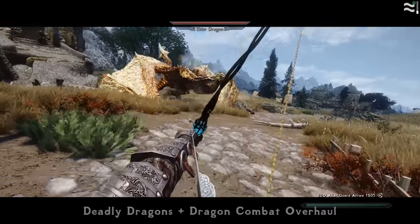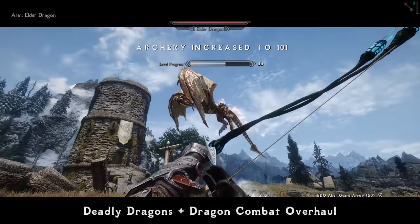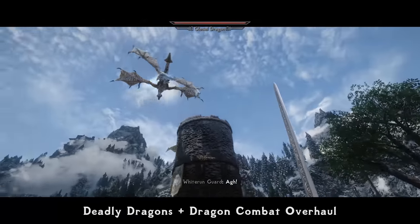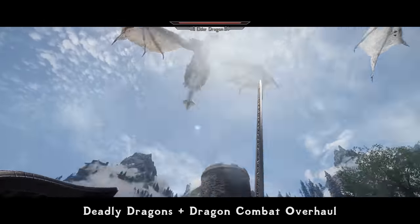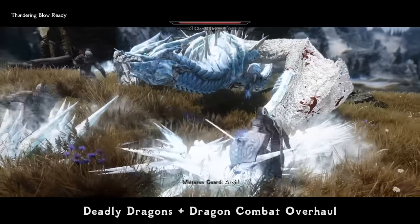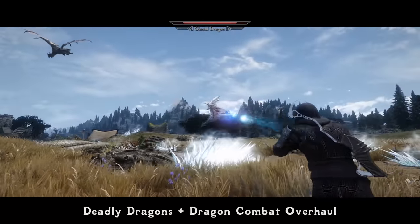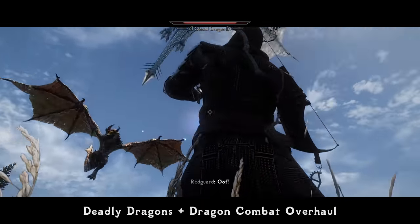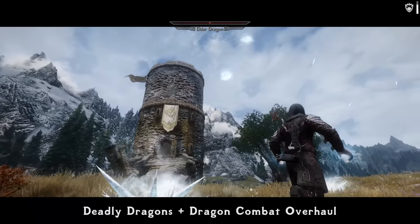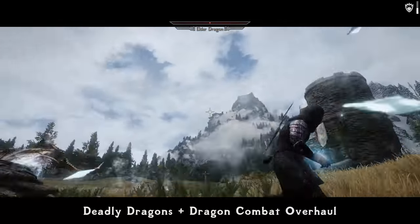Dragons in the vanilla game are a pure joke — 5-6 mere bandits can kill a regular dragon, and a giant easily takes down even an ancient one. No unique skills, no real physics, just a big flying chaos. The Deadly Dragons and Dragon Combat Overhaul combo fixes that with style. Deadly Dragons lets you adjust dragon stats — damage, health, resistances — as well as adding new skills, several new dragon species, and a dragon assault system. Dragon Combat Overhaul takes care of AI and physics: dragons are much smarter and unpredictable, have realistic physics when landing and swinging tails or wings — so you now have to block those — and injured dragons can fly away to heal and then return, or even call for reinforcements. Both mods are fully configurable in MCM.